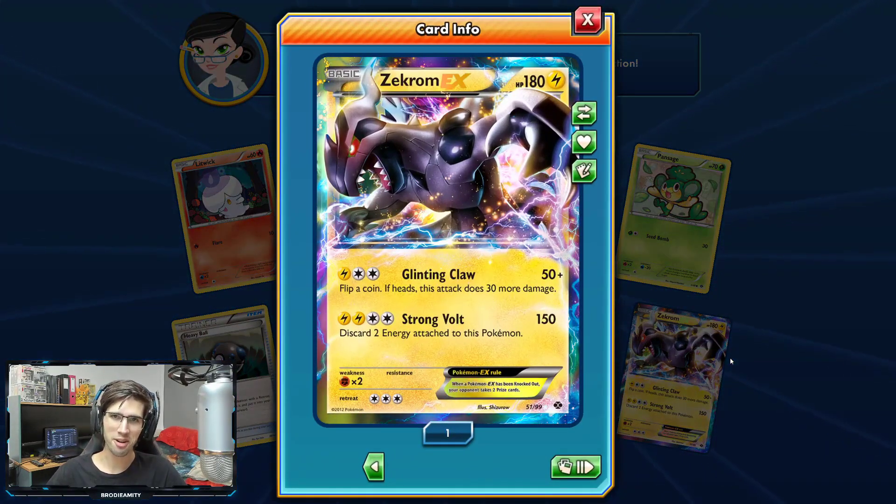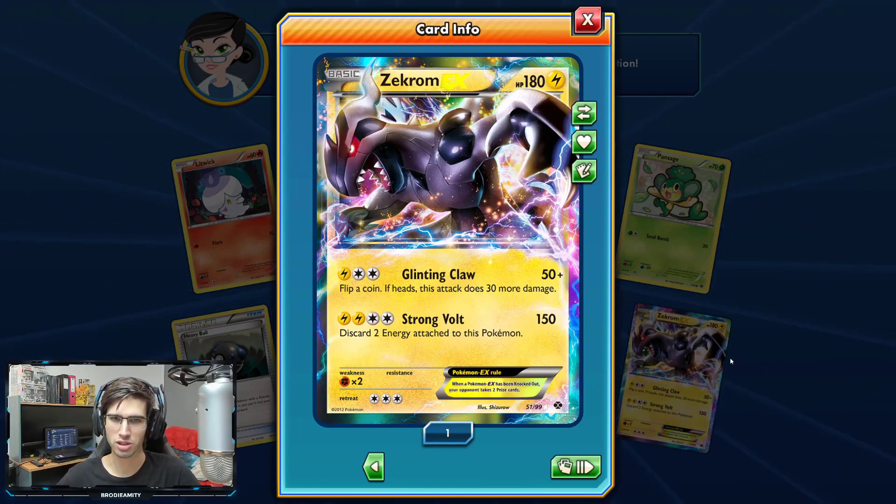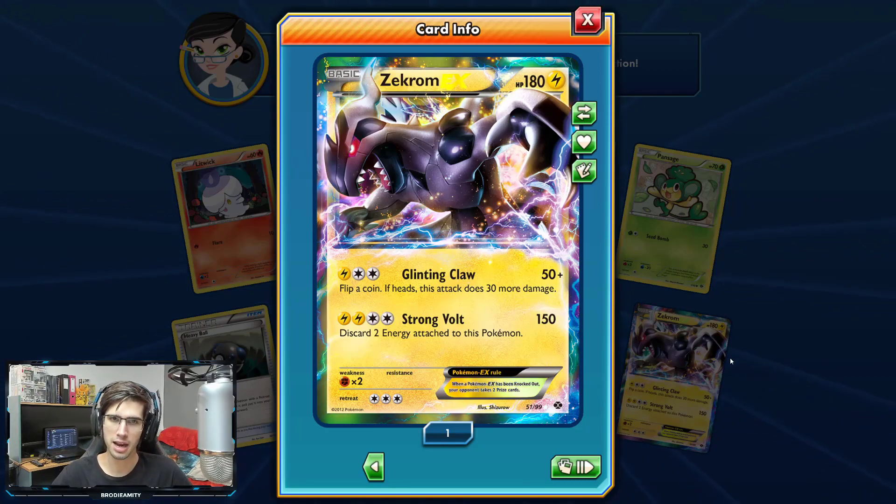And boom — we got a Zekrom EX. It's got 180 HP with Glinting Claw and Strong Bolt. It wasn't very playable by any means, but they did something really cool with it — they threw it into Legendary Treasures and had it as an EX in that set as well.